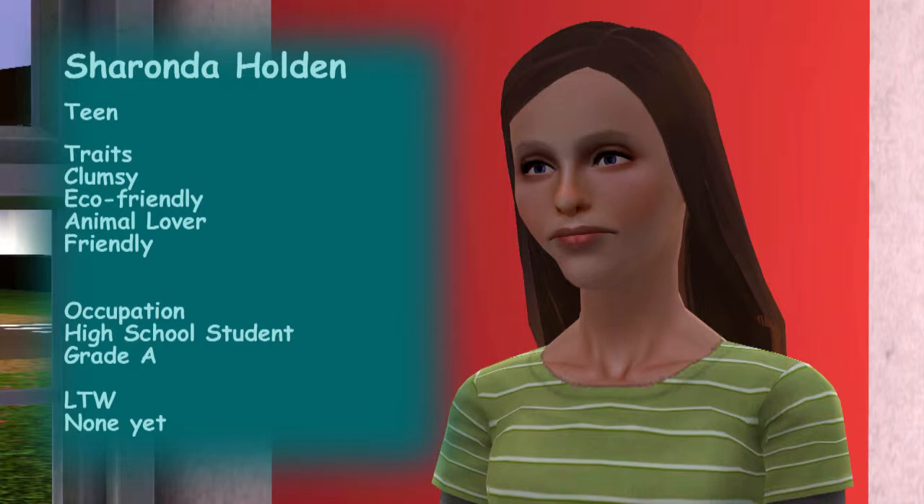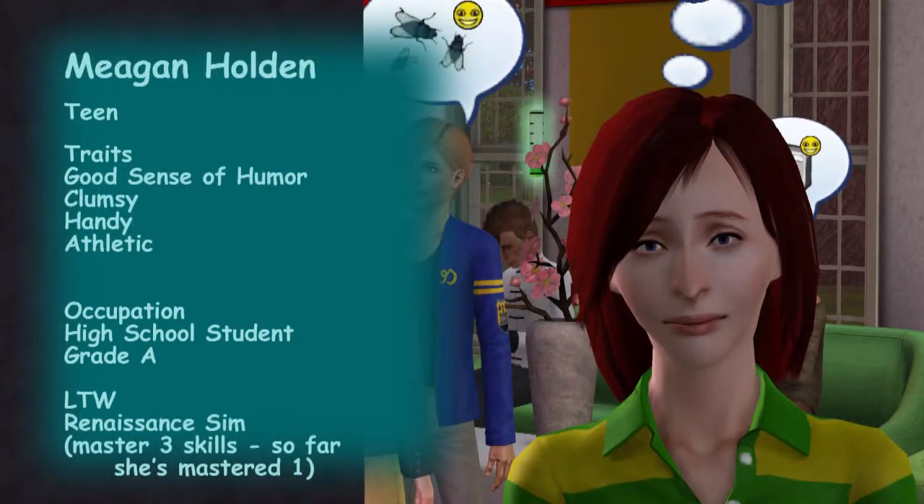I should mention that all 15 of the teens' names were chosen by the game and I just accepted them, so most are names I've never heard before. Megan was the last to age up to teen. Her traits are good sense of humor, clumsy, handy, and athletic. She's a grade A student but not on the honor roll. She wants to be a renaissance sim, which requires mastering three skills — so far she's only mastered handiness.